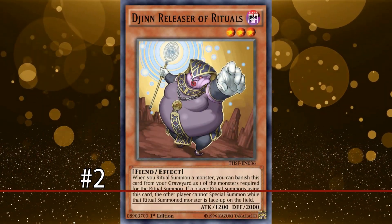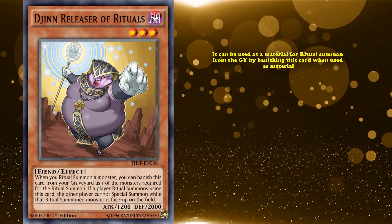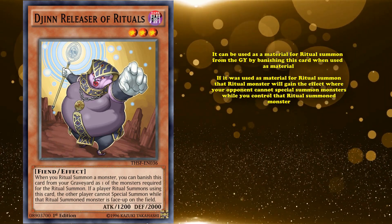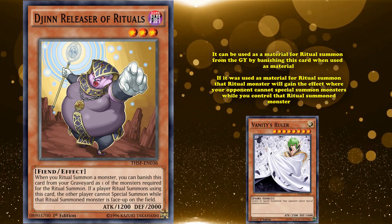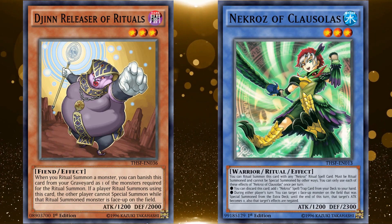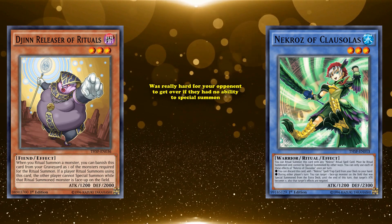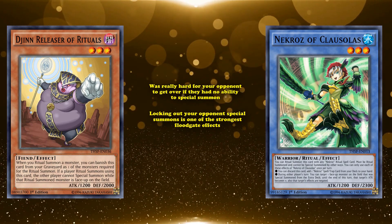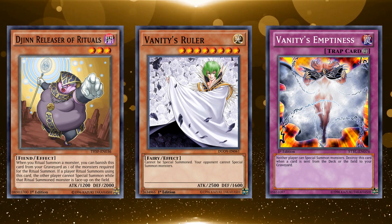At number 2, we have Jin, Releaser of Rituals. This is a level 3 monster which has the ability to be used as a material for a ritual summon from the graveyard by banishing this card when used as material. If used as a material for a ritual summon, the ritual monster will gain the effect where your opponent cannot special summon monsters while you control that ritual summoned monster. This card was used in Necroz decks with Necroz of Colossalus in order to easily get out a level 3 Necroz monster with a high 2300 defense that was really hard for your opponent to get over if they had no ability to special summon. Locking out your opponent's special summons is one of the strongest floodgate effects you can accomplish, and that's why most cards with the ability to shut down special summons are banned or incredibly hard to bring out.